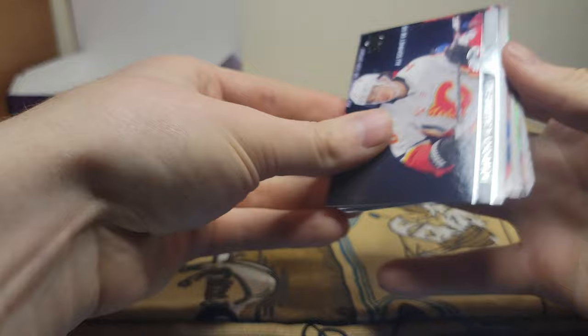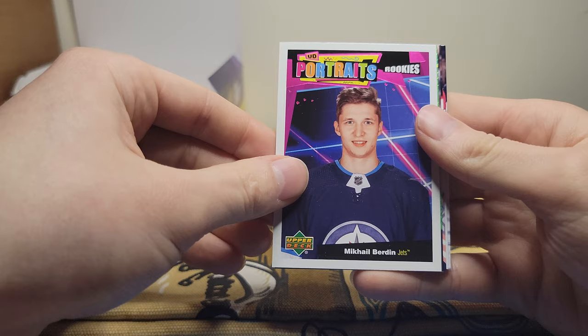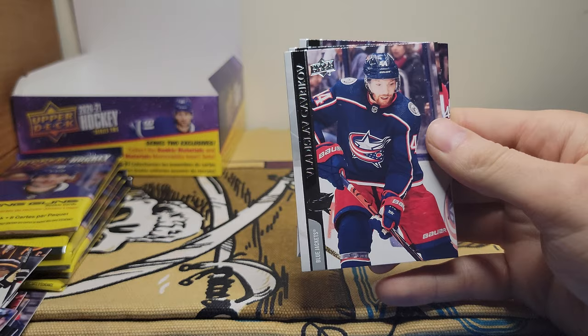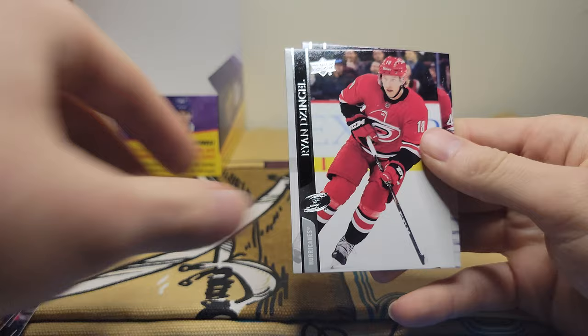Got Johnny Hockey — Johnny Gaudreau — Carl Hagelin, rookie portrait of Michael Bunting, green dazzler of Seth Jones, Ladislav Gavrikov, Ryan Dzingel, and Paul Byron.